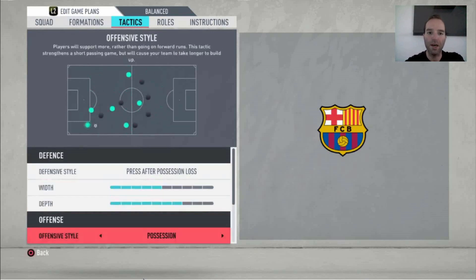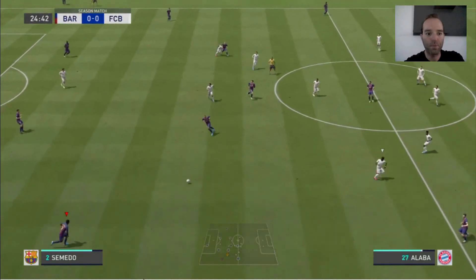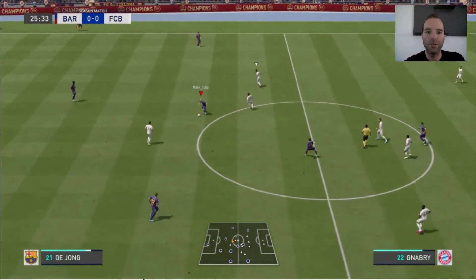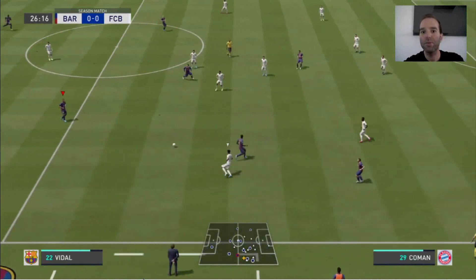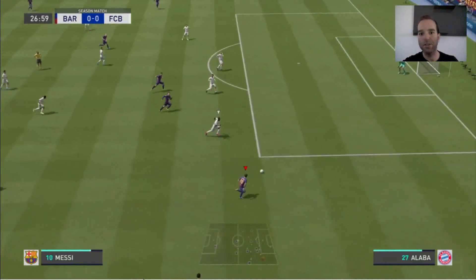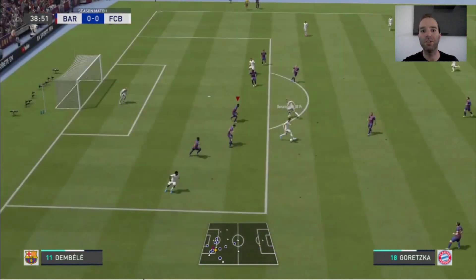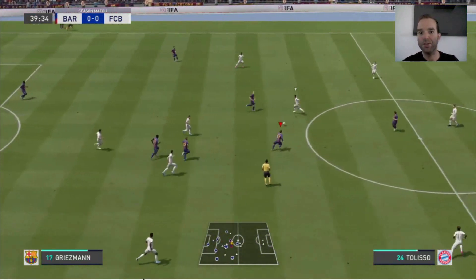Another goal. Then — press after possession loss. This is really important for tiki-taka football. When Barcelona lost the ball they would press with so many players, so fast and so aggressive, to recover it as fast as possible. As you can see here, Suarez lost the ball and we go with the players, so my opponent doesn't have a good option and he loses it. That's a really important thing about tiki-taka football for me.